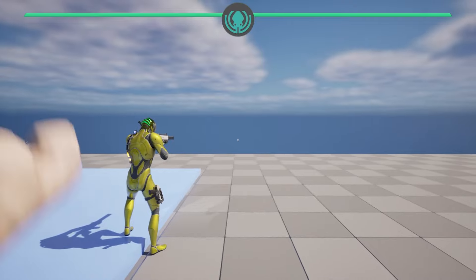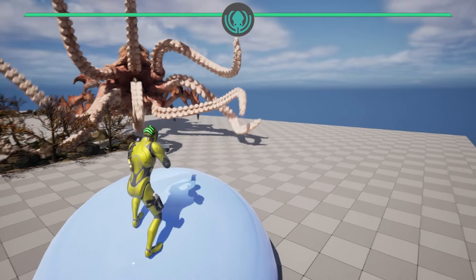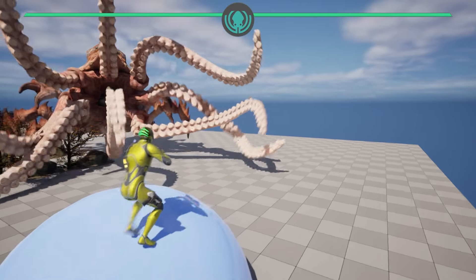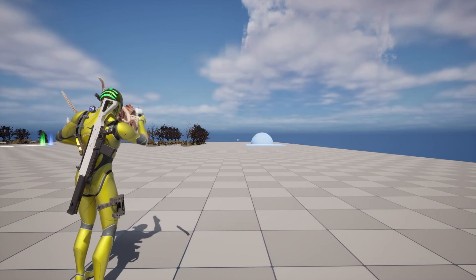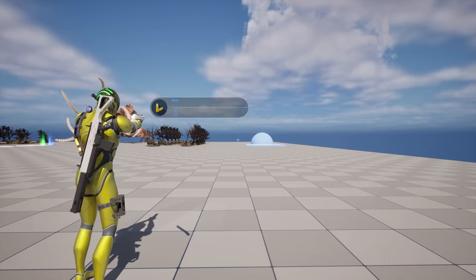For the foot, we do advanced tracing so the foot is always on the ground, even on curved surfaces. Next, we do weapon animations like reloading, firing, and so on.